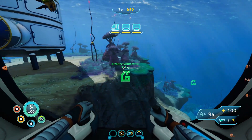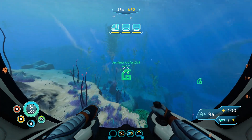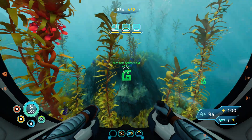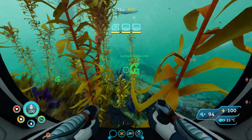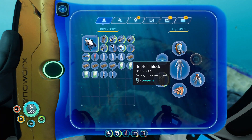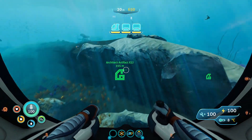Let's go ahead and head to Architect artifact X3. I have no clue what this could possibly be. We might not be able to find it because some of these can be pretty tough, but I'm hopeful. If we don't find it, we'll head to the other location. We should be very good on food, water, and first aid kits, so we don't have to worry about any of that.